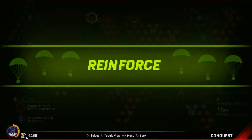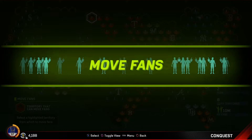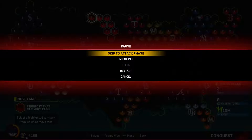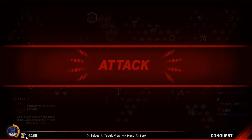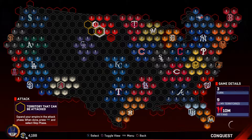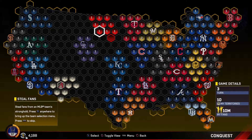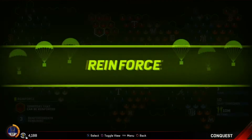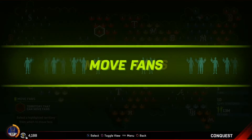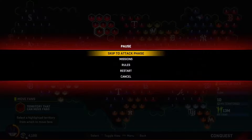In conquest mode there are four phases. There's the attack phase where you can expand to an empty territory or attack an enemy territory or stronghold. There's the steal fans phase where you can play a game — every game is three innings long and depending on what difficulty you play on, you can steal up to five million fans from an enemy stronghold. Then there's the reinforce phase where you get fans each turn based on the number of hexagonal territories you own, and you can reinforce your territories with fans. And then there's the move fans phase where you can move fans from one of your territories to another.